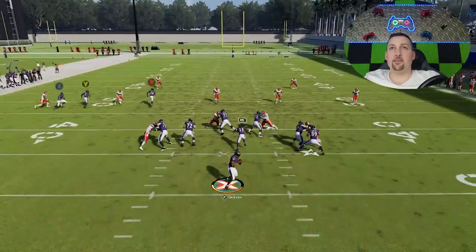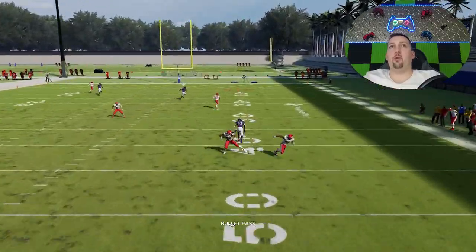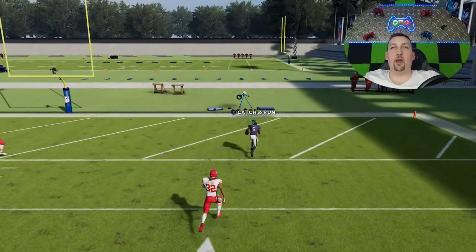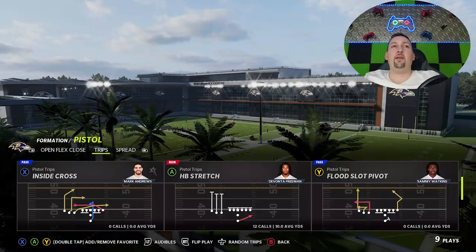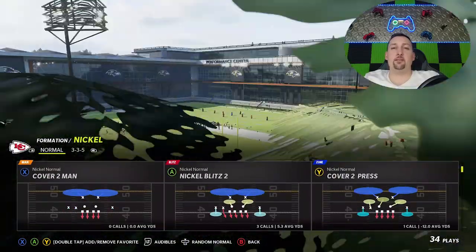That was actually pretty decent coverage. If I roll in the direction of Tyron Matthew and throw with a little better timing, I mean, he's just way off. This guy's gone by about five to ten yards. Super glitchy against Cover Two zone. It can have the same effect against Cover Two Man as well, but this isn't the best Cover Two Man play — it's a better play in this formation overall.